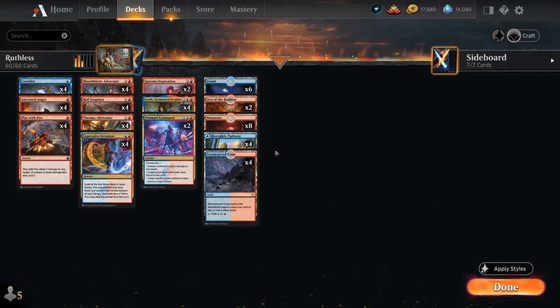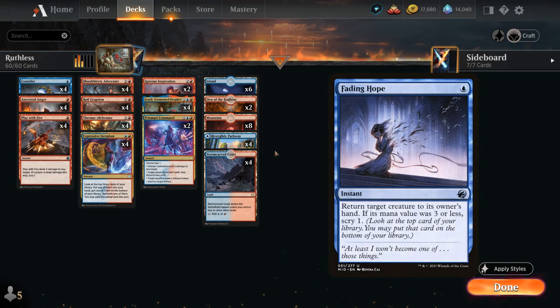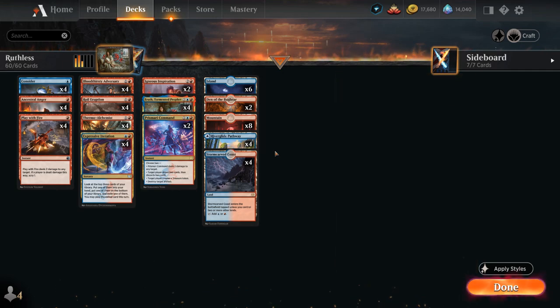Other cards I did consider: at one mana we could be playing Fading Hope as a nice bounce spell, especially useful against green creature decks where their creatures might survive our burn spells, although it's not great if we exile it against a control deck. We could also be playing Serpentine Curve at four mana since it tracks cards exiled that we maybe weren't able to cast with Aerith, but it's a four-mana card and our instant and sorcery count isn't quite high enough for it to be amazing.